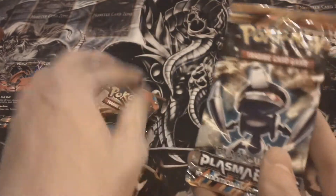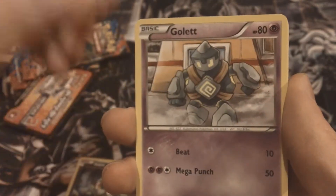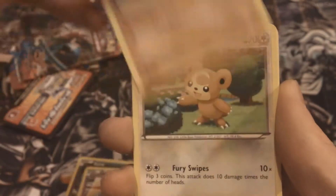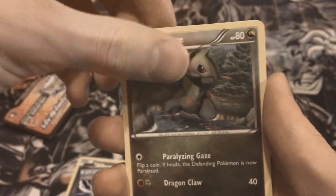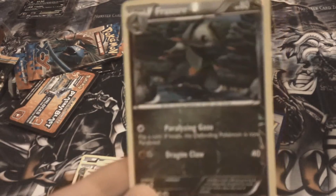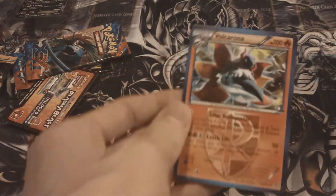I'm going to start oldest to newest, so let's go ahead and open Plasma Blast first. We have an Axew, Gullet, Machop, Teddyursa, Squirtle, Plasma Energy, Flareon, and Professor Juniper — that's pretty sweet. Our Reverse is a Flareon; I think we got that in regular form too, it's a pretty sweet Reverse. And our Rare is a Volcarona. No holo in that one.